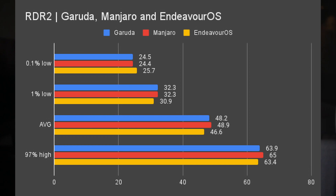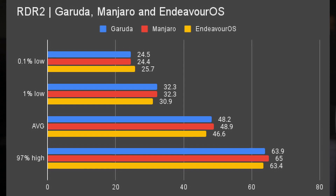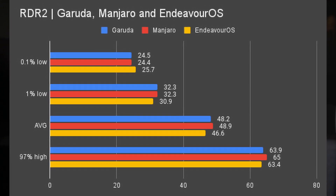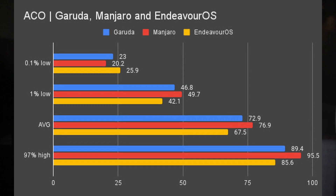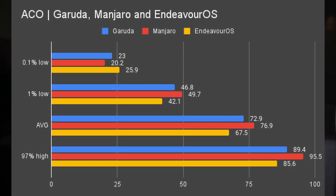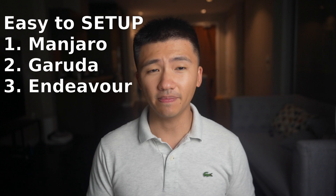Now, with all these numbers, we can see that Manjaro has a slight advantage over Garuda, which can almost be ignored. Endeavor OS can keep up with the other two distributions in Red Dead Redemption 2, but it has a lower score in Assassin's Creed. If you just want to game, Manjaro is still the king — it has the easiest setup process and the best performance.